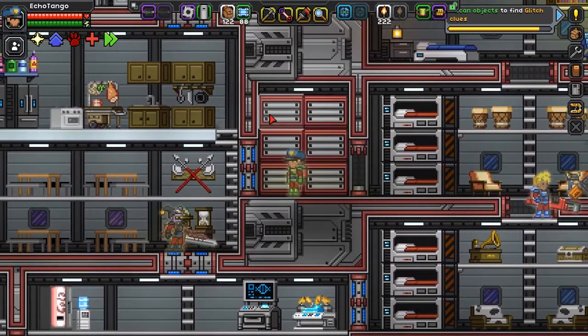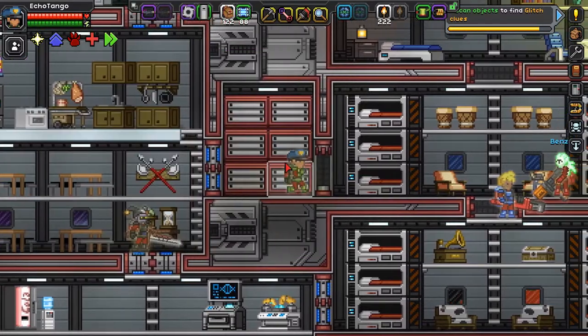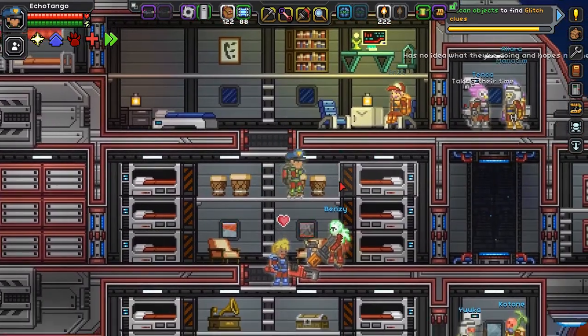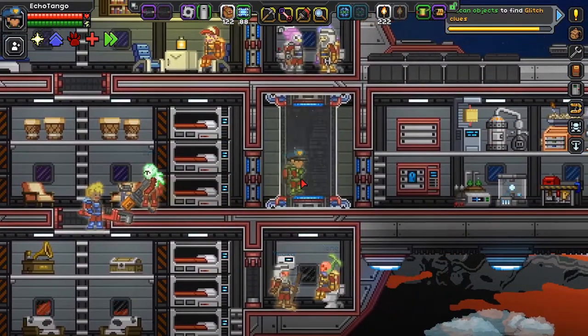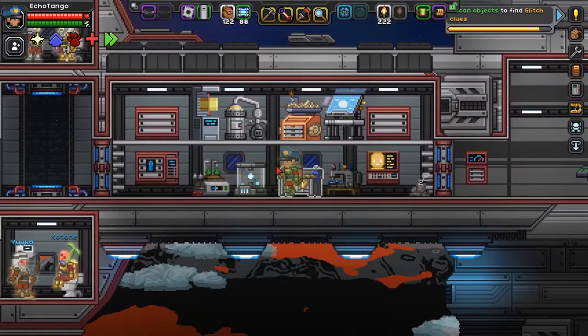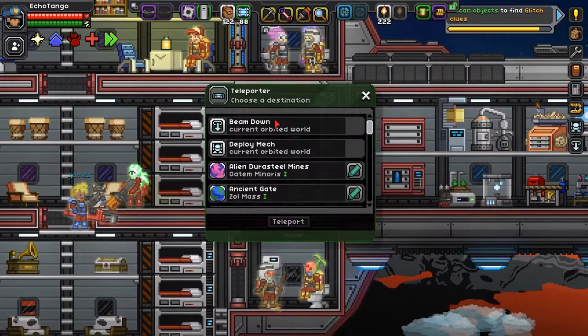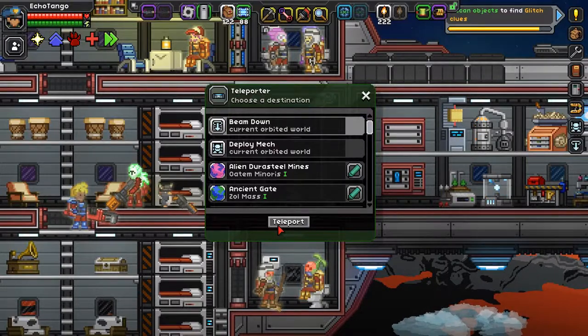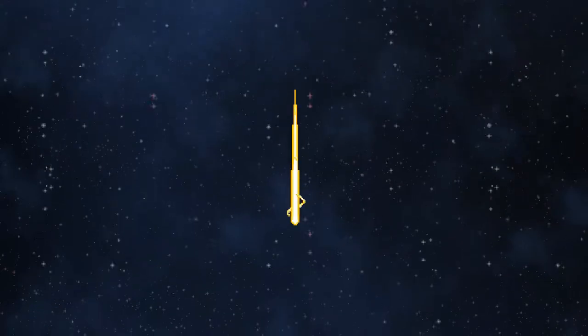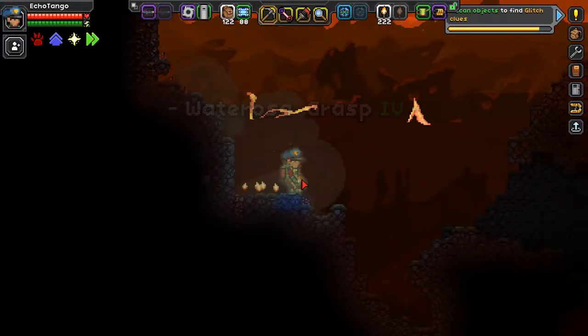Luckily for us, solarium is the last tier of ore you can have, and that's actually going to make us the second strongest armor in the game. But we have to be careful when traveling on a volcanic planet.